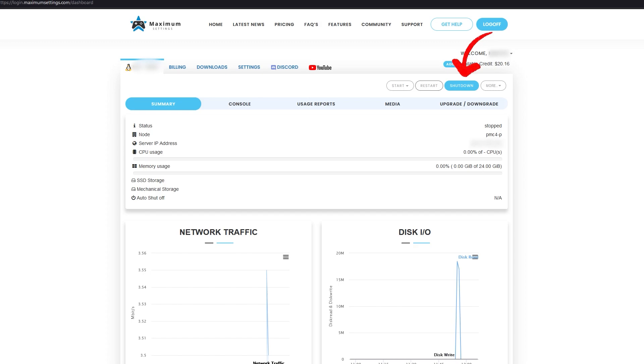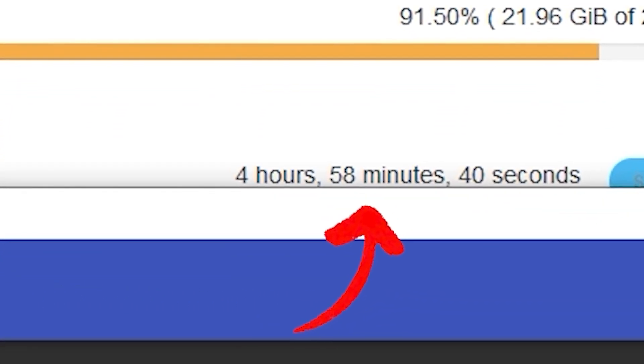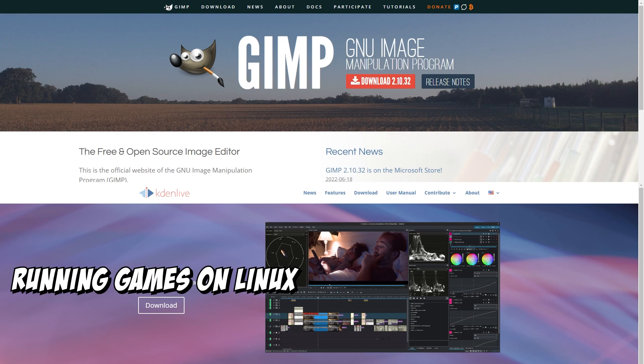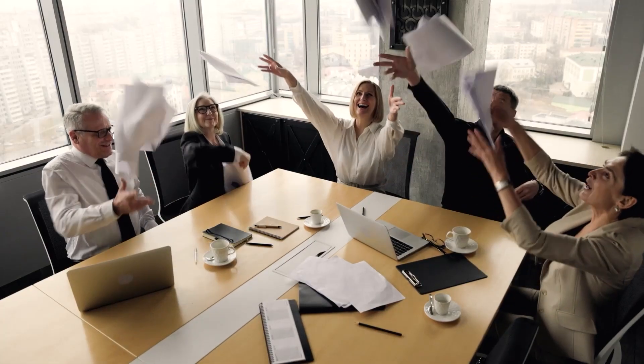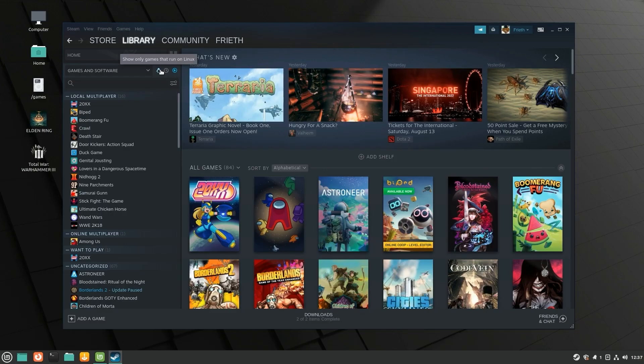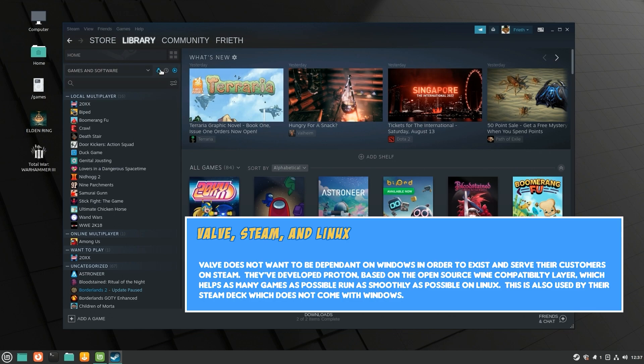Remember to turn off your cloud PC when you're done using it. Maximum Settings will run for 5 hours and automatically shut itself off to prevent you from wasting your whole wallet, but it's best to turn it off yourself. Linux supports a number of free applications that can do pretty much anything, such as GIMP for image editing or Kdenlive for videos. So what games do work on Linux? Well, surprisingly most of Steam will. When running Steam on a Linux machine there's a filter to hide games that don't run on Linux. Furthermore, there are compatibility programs, usually based on Wine, to help games built for Windows to work on a Linux operating system.